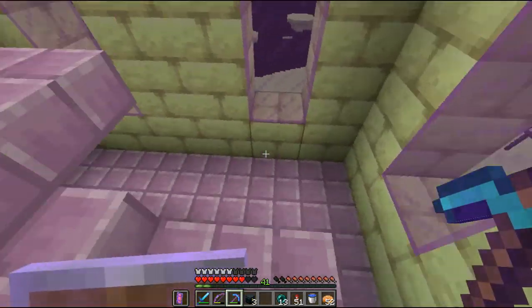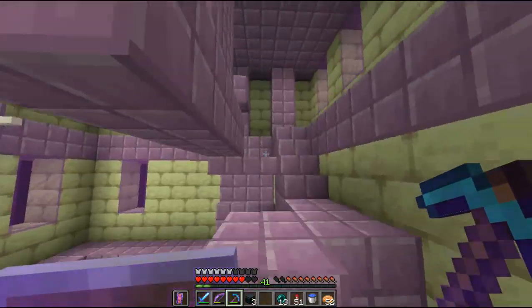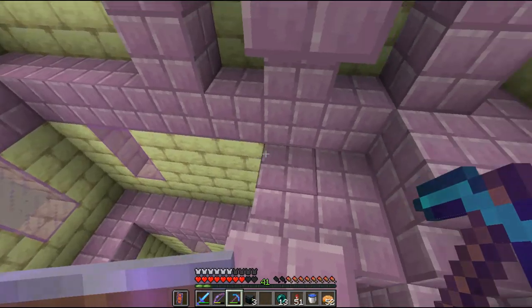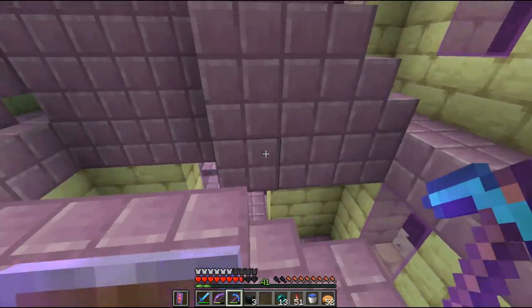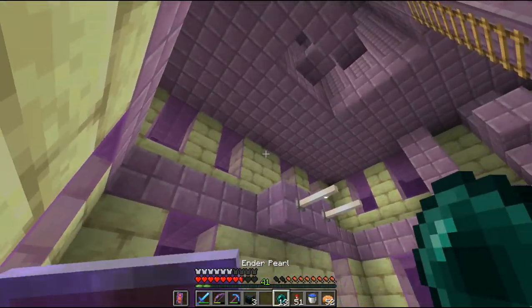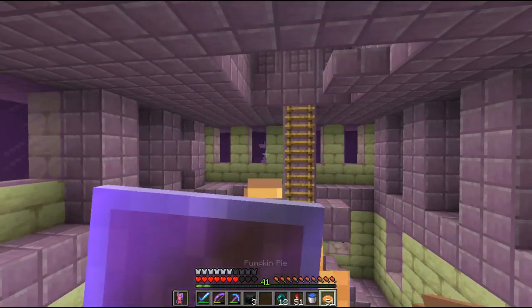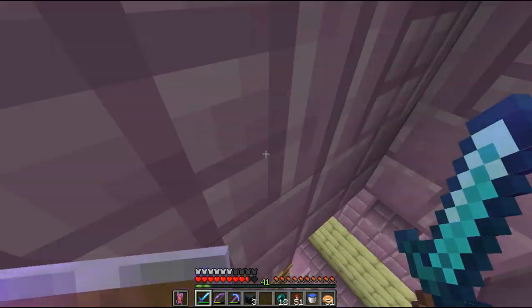I did leave one behind. So let's go up — can I go up? Yes I can. Unless I can't jump. This is why we have ender pearls I guess. I'll probably just record a couple of these end-raiding sessions — I'm sure this isn't incredibly interesting for all of you. This seems to be working pretty well — stand in the middle, walk up to it and jump.